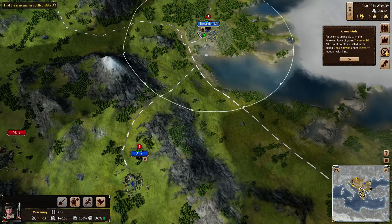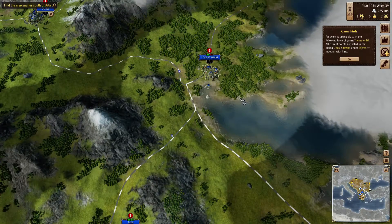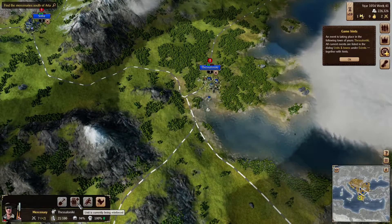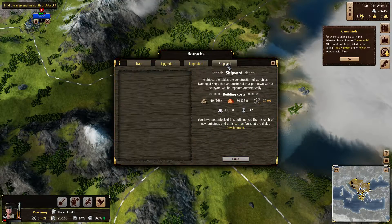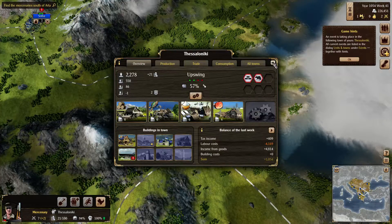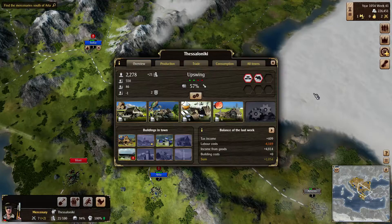There's no barracks in Arta, but there's one in Thessaloniki. So we're gonna go in there and they will recover now. In order to replenish these guys you need the barracks — the right kind of barracks. So if I had a rider troop, I would need the riding school. I haven't even played around with ships yet.